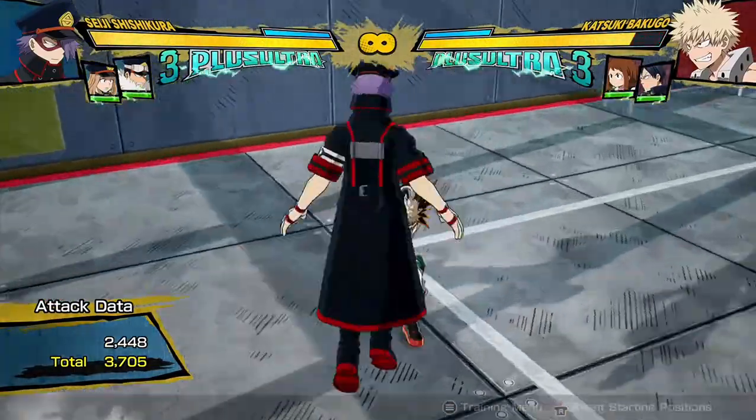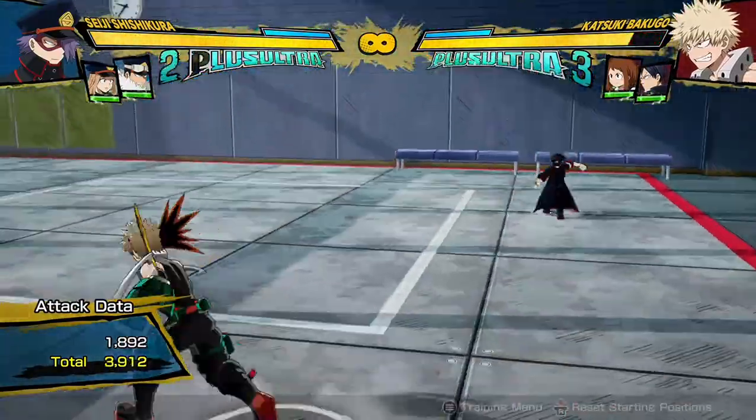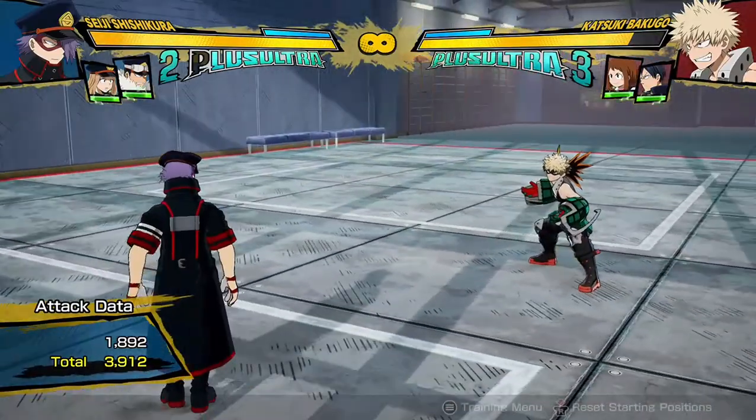The air combo is three hits, three buttons, similar to the ground combo. You can dash cancel. Pretty average overall.